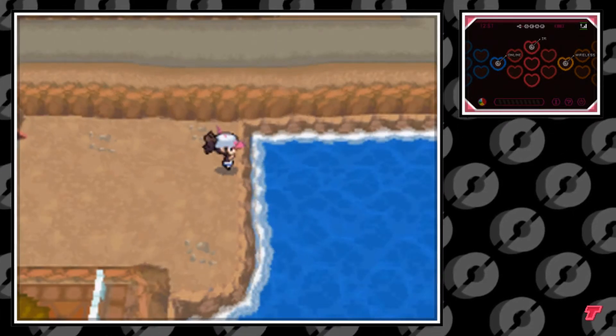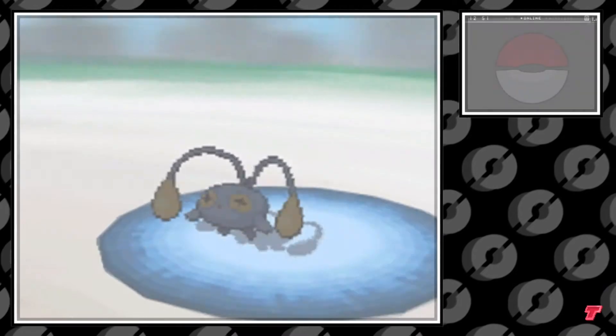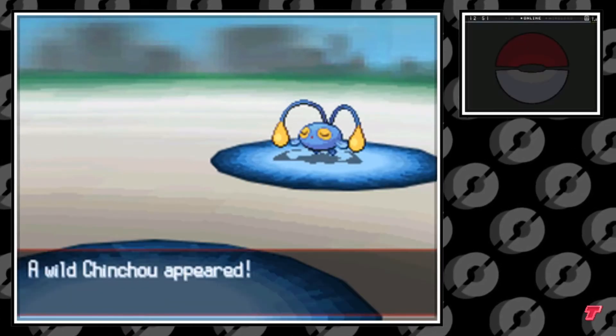In this water, you should be able to find Chinchou at a nice 30% chance, which means one in every three or so you should be able to find it.